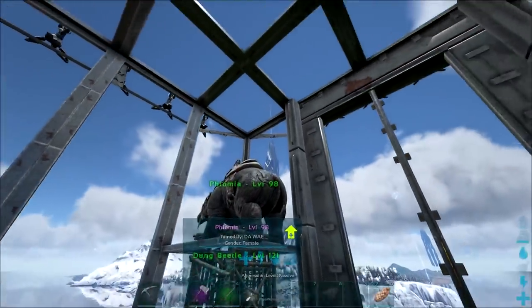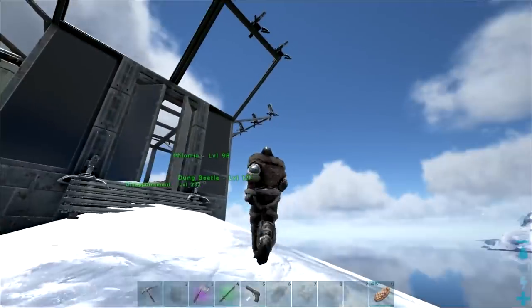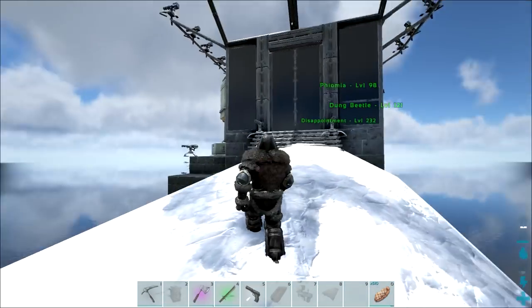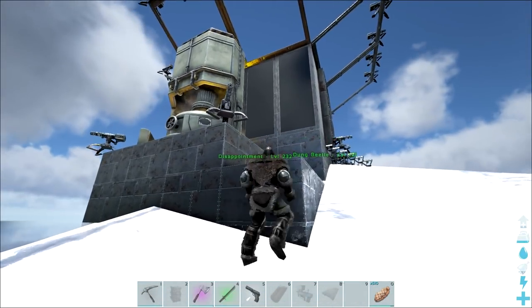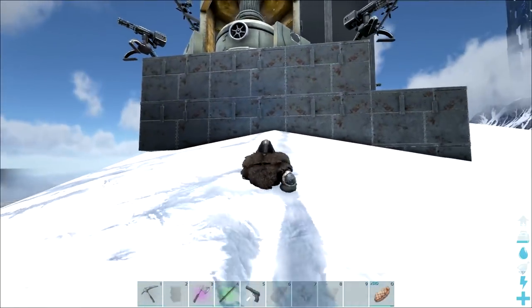Beautiful — it's looking good guys, happy with it. Next up we're crafting more bullets — there's a couple turrets up there that don't have bullets in them, so we'll chuck some more in and place down the remainder of the turrets we have. Still not too sure what I'm doing here but we'll figure something out.